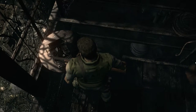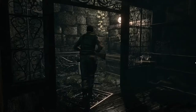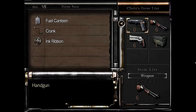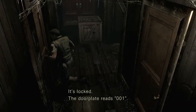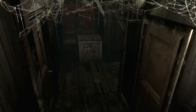We're back in the residence. I'll put away my ink ribbons here. I could probably stow my handgun for the time being — I've got the shotgun and the magnum — but as you're about to find out, the game is going to throw us a few curveballs, a few new enemy types as well. It's locked. Let's go ahead and try these doors.